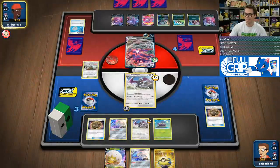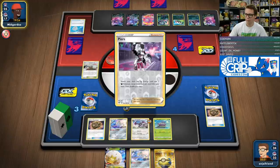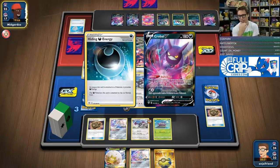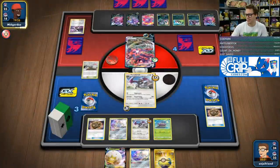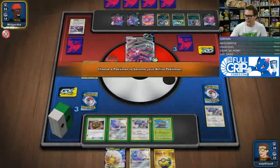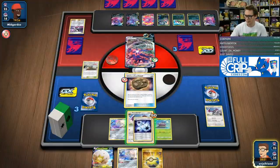I just want to continue placing the pressure at this point. So I'm probably going to Crobat this next turn to try and just guarantee that I get something good going. Down three Switch and two Scoop Up Net though — it's a little bit sketchy. So the idea of promoting Jirachi is a little bit sad. I can always bump this Unidentified Fossil from play. So we're going to put the Unidentified Fossil up. We got the Triple, so that's good.